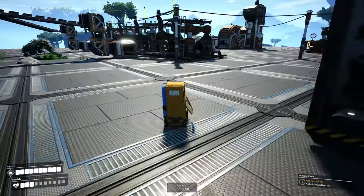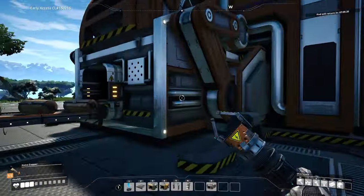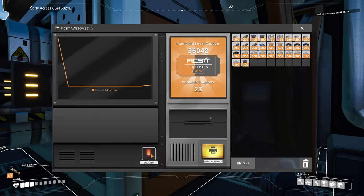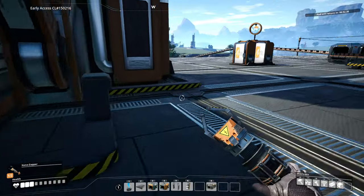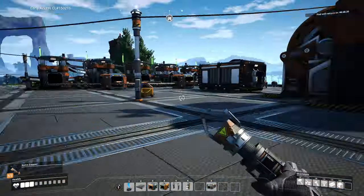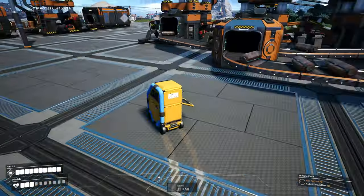Our goal today is to find coal via some exploration and set up coal generation. We'll do some cuts — go for our journey, find a place, then clean it up. We've got 23 tickets, almost 100K, and we were making around 1,200 or so per minute. I only shut this off recently so I don't have a lot of copper here, but that'll get us started.